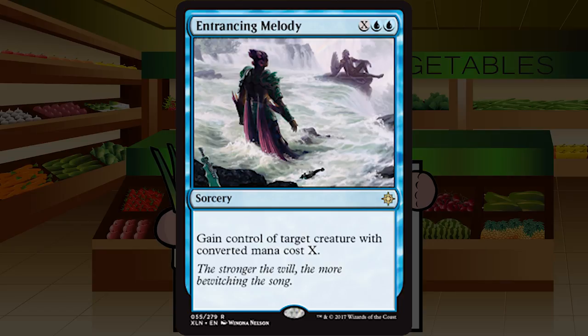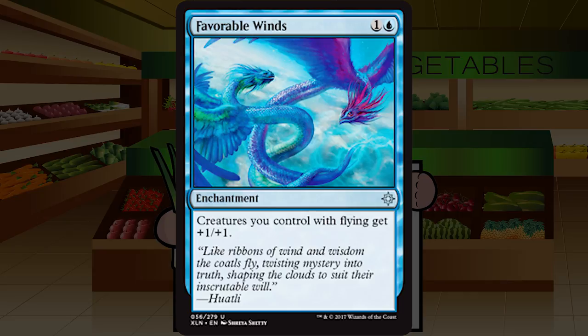Favorable Winds is one and a blue for an enchantment at uncommon: creatures you control with flying get +1/+1. It's back, and I'd expect it to be about as good as previously. Getting fairly costed flyers to become unfairly costed is really serious — even generally unplayable 1/1 flyers for one become extremely playable as 2/2 flyers. Until I have more experience I'm going to start pretty high on this. B-minus, with the obvious caveat that you need a lot of flyers to play it.